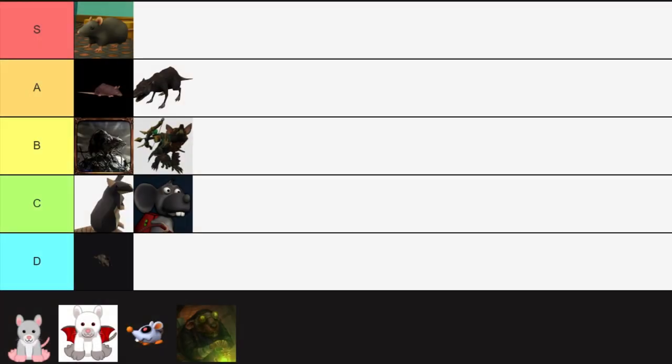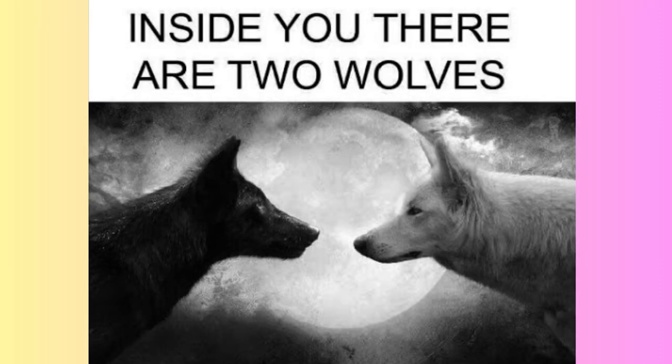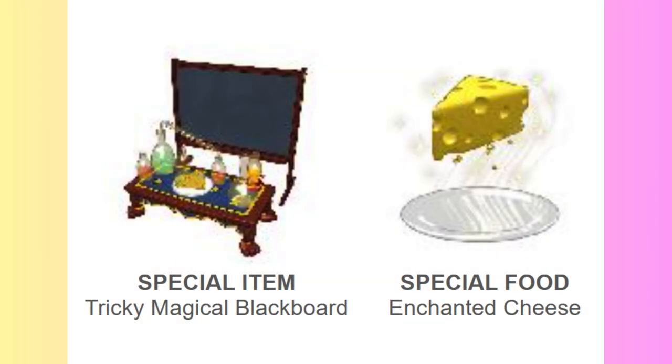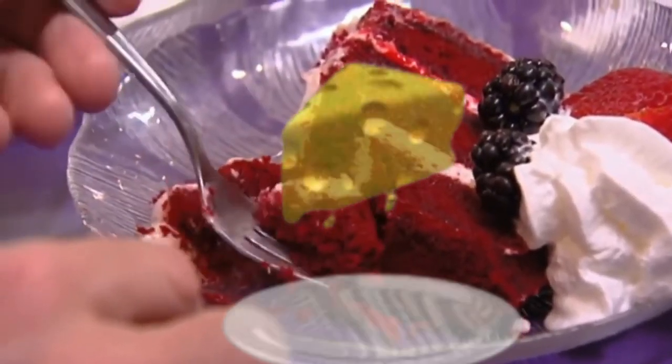Next, we have a childhood favorite of mine: the Webkinz rats. There are actually two rat pets in Webkinz — the charming rat and the vampire rat. The charming rat was released in 2013 as a virtual-only pet, with its pet-specific item being a tricky magical blackboard and its pet-specific food being the enchanted cheese. That is delicious — some good food for once.